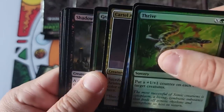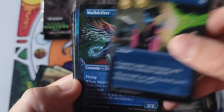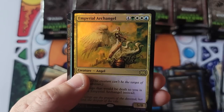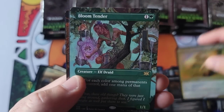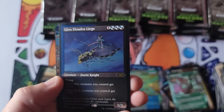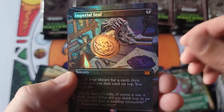God, that Imperial Seal looks so good. Not many times in life do I like a newer version of art better than the original, but that Imperial Seal just does it for me. Here we go — Beautiful Archangel, a Bloom Tender, and oh my God — don't tell me this is another Imperial Seal Full Monty borderless foil.